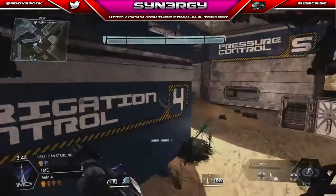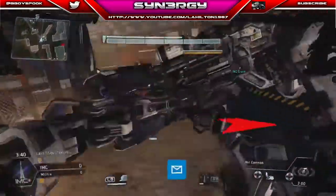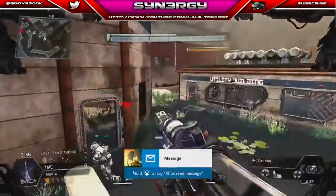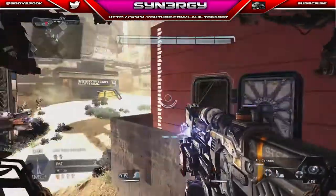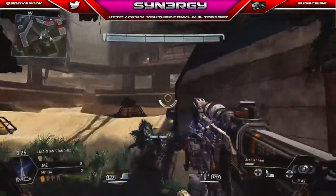You can see the loadout I'm using at the moment is going to be the Arc Cannon and it's going to be a Cluster Missile with it. This guy gets in my way unfortunately. You've got to hate that in Last Titan Standing when you need an escape route, you turn around and there's a titan just in your face and you're like, 'What are you doing bro, move!'